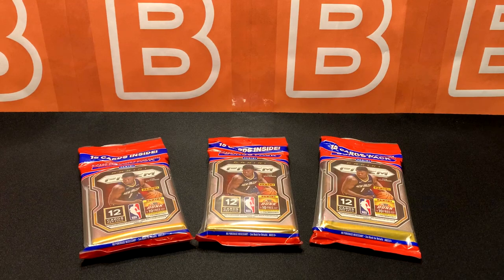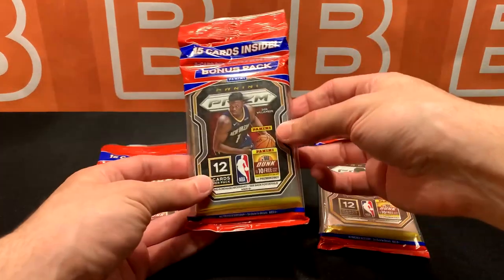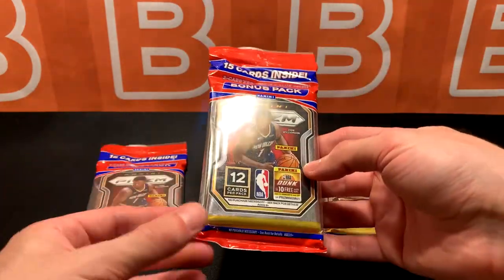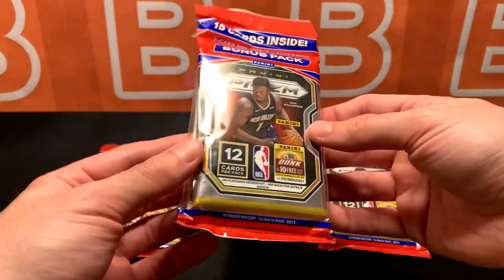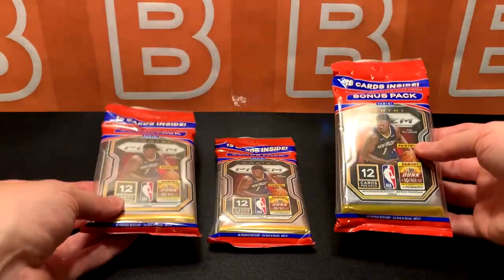What is going on guys? Welcome back to the channel and welcome to another video of some Panini Prism Basketball 2020-2021 season. Finally managed to get some cello packs and we have three for today's video. Really excited to see what these have inside of them. They're the general layout with the red, white, and blue pack in the back and then they have 12 cards in the pack. So let's see what we can get from these guys.